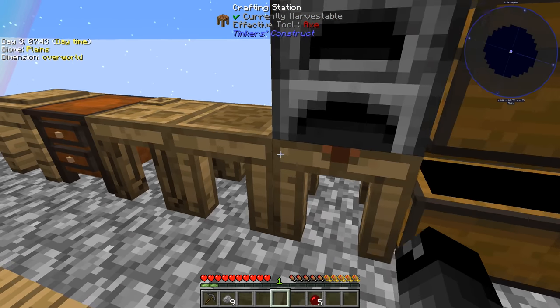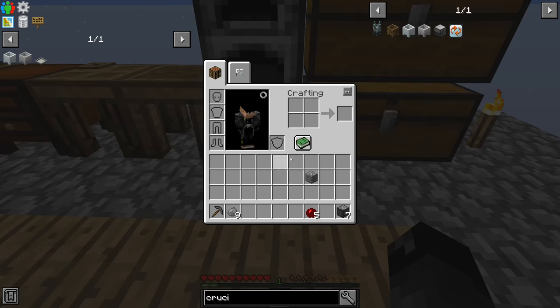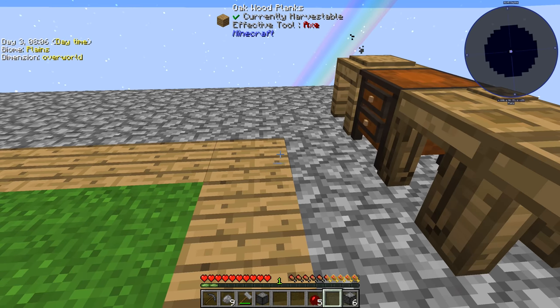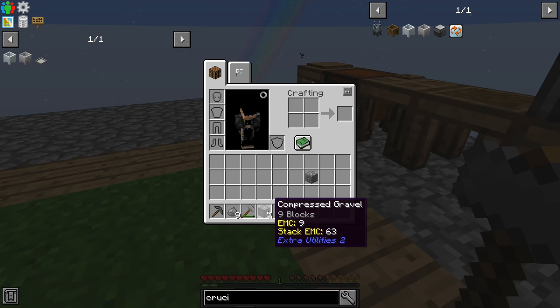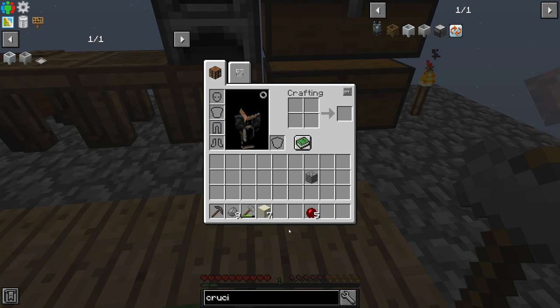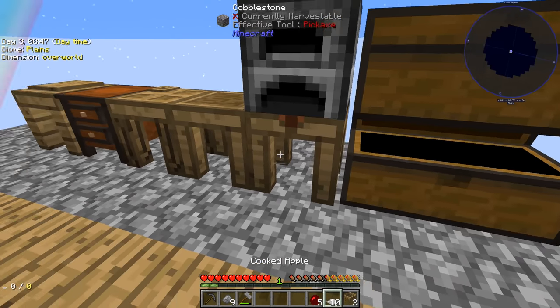We take compressed cobblestone and hit it with the hammer — it turns into compressed gravel, and it absolutely does. So we can vein mine that, giving us compressed gravel, which we turn into compressed sand and then compressed dust. With the dust we can put it through our sieves with the string mesh meshes.